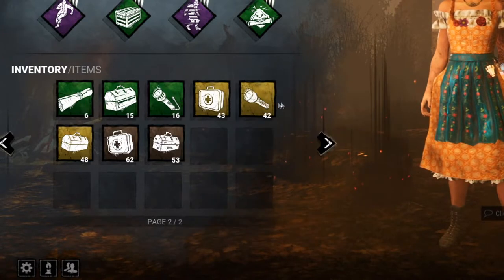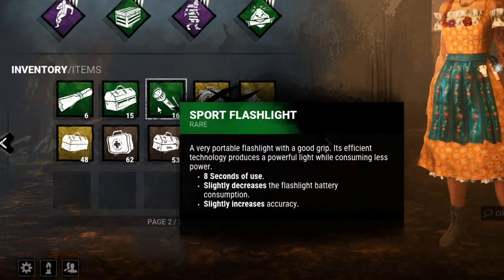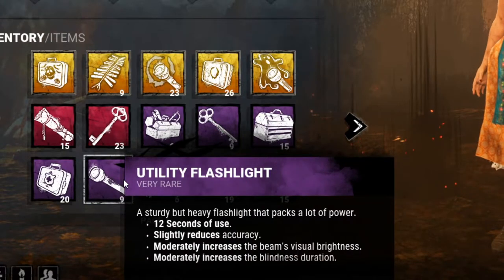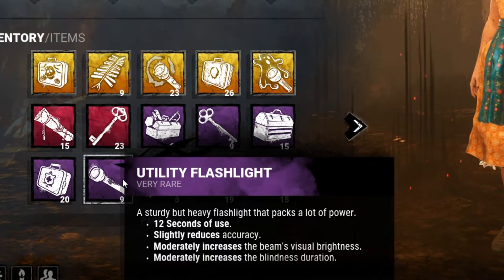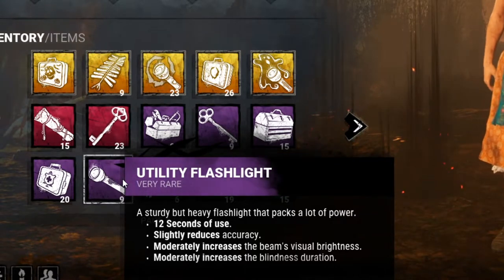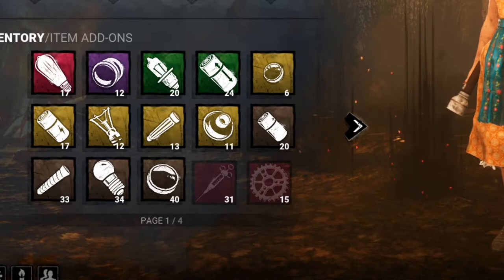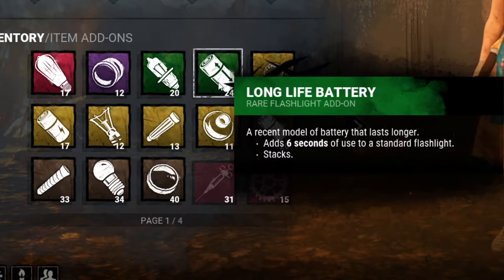The sports flashlight has eight seconds of use like the common one, but it slightly decreases battery consumption and slightly increases accuracy. The utility flashlight gives you twelve seconds of use, slightly reduces accuracy to balance it, but moderately increases visual beam brightness so you can see what's happening easier, and moderately increases the blindness duration. That's pretty good on its own.